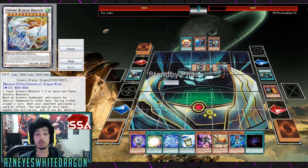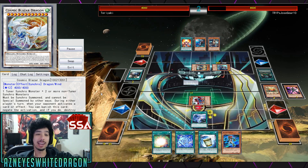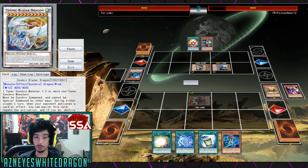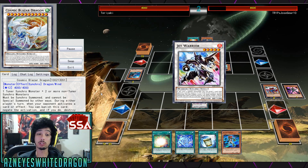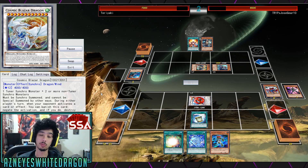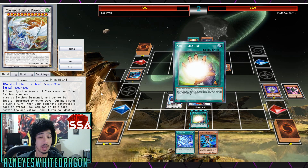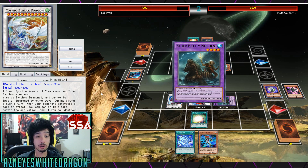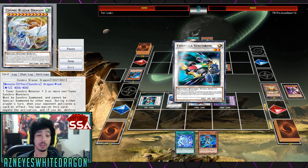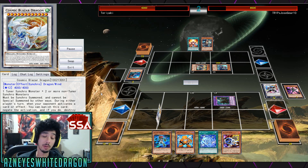It must be Synchro summoned — it can't be special summoned by other ways. During either player's turn, when a spell or trap does anything, you can negate it by banishing this card, and if you do, you get to destroy that card. During either player's turn, if your opponent would summon multiple monsters, you can banish this card to negate the summon and destroy that monster or monsters. That's where it can be better than Quasar. And during either player's turn, when an opponent's monster declares an attack, you can banish this card, negate the attack, and at the end of the battle phase, you get to return this card if you activated the effect, as long as it wasn't negated.